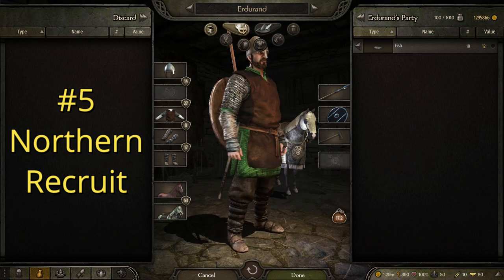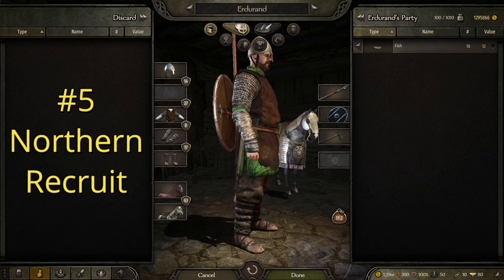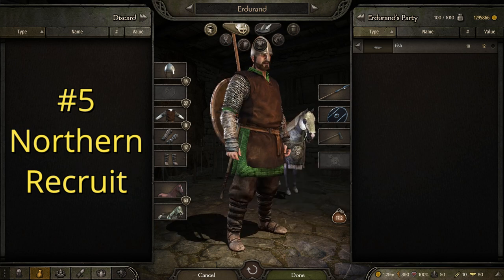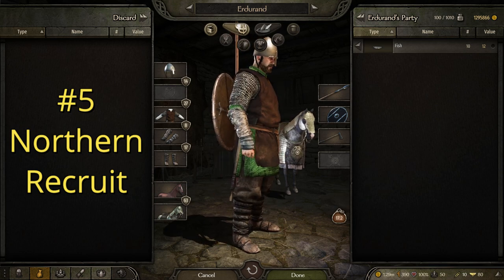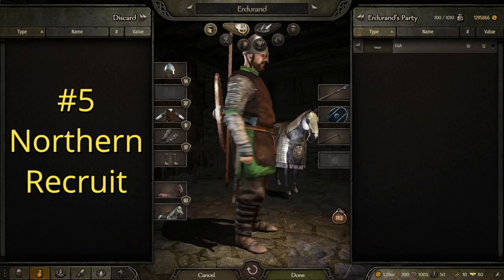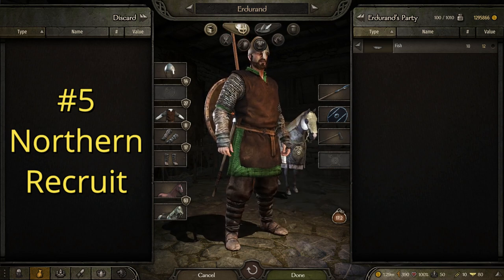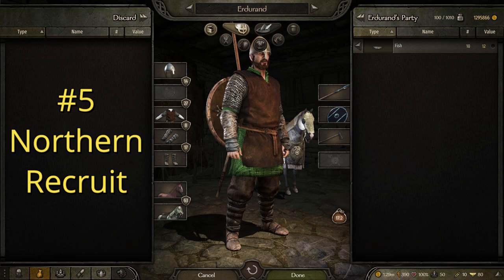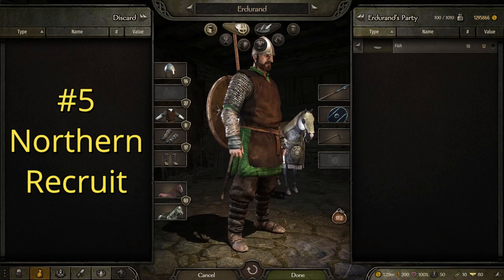Most people, especially free people — people that weren't serfs, or even lots of serfs — would have some sort of an axe. It's very common for someone who couldn't afford dedicated weapons of war to have something like this: whether it was a tool, a hammer, something like that. Something they could get their hands on so that if someone got too close for a spear, they'd still have something.